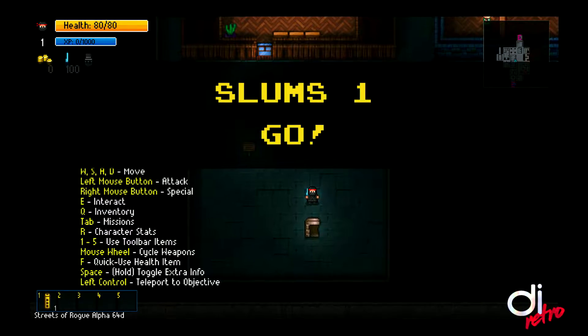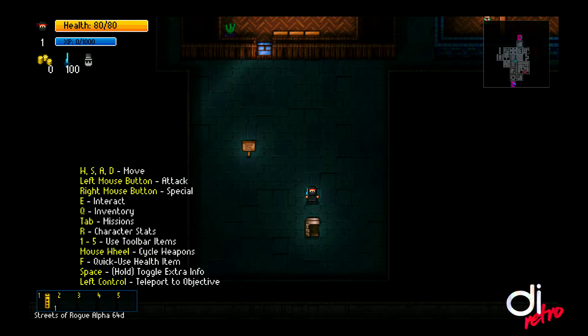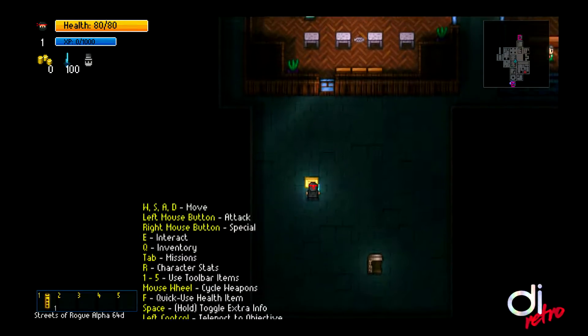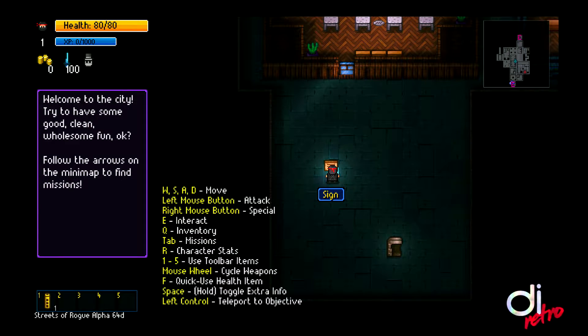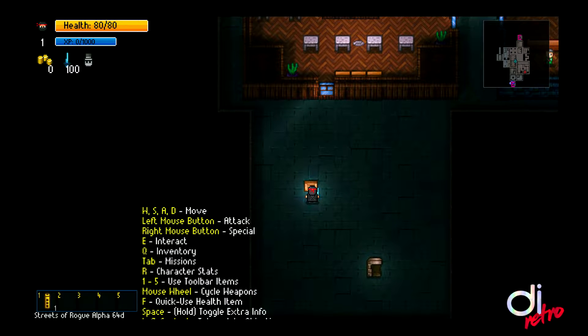We're now entering the city and we're going to be playing as a ninja. You've just seen it generating the floor, and that floor is random. A brief little sign says welcome to the city — try and have some good clean and wholesome fun. You just know that is not going to be true.